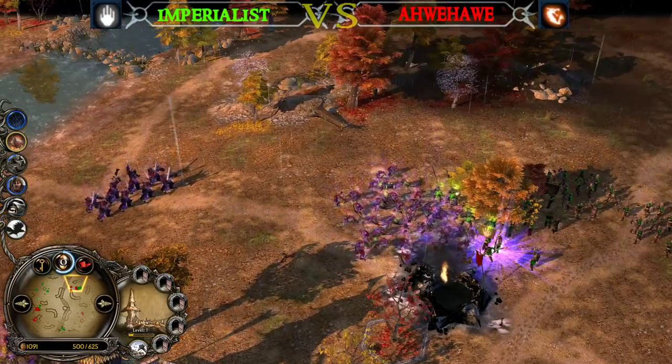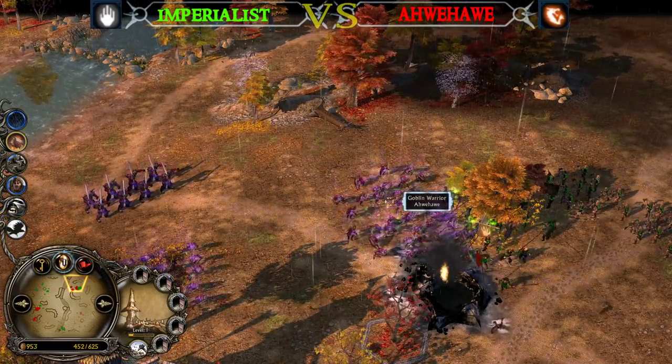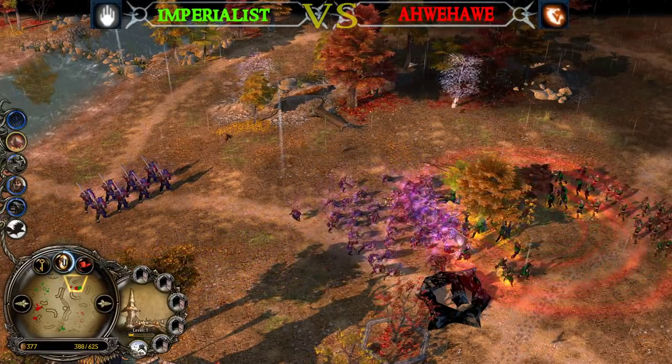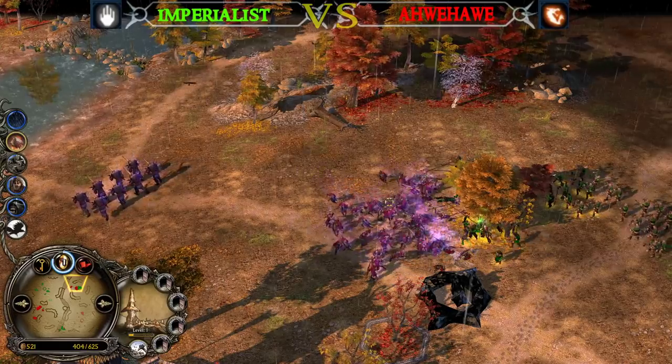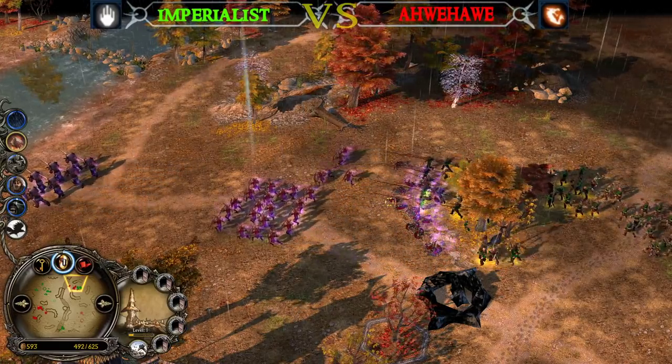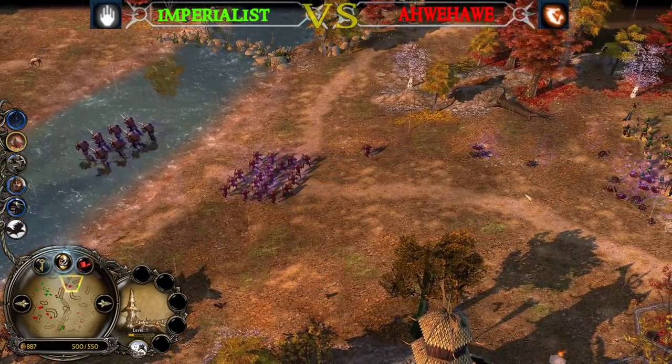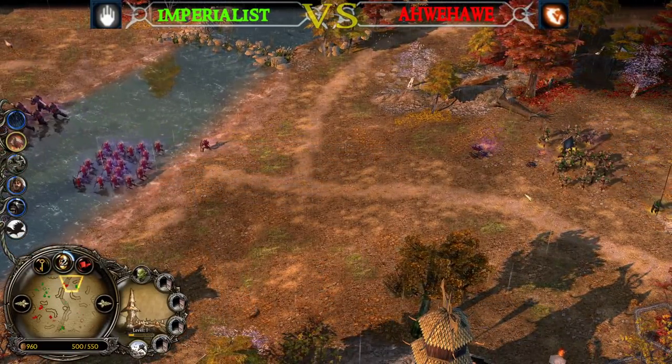And there we go — Freezing Rain is being used, the permanent debuff is now active and can only be negated once the Goblin player uses his Darkness again. But that's kind of pointless now, because whenever he uses Darkness, Isengard will be able to use Freezing Rain to cover it and turn the tides in his favor.